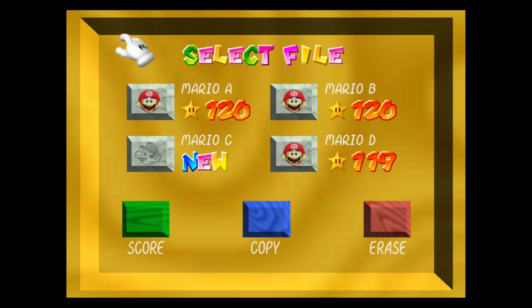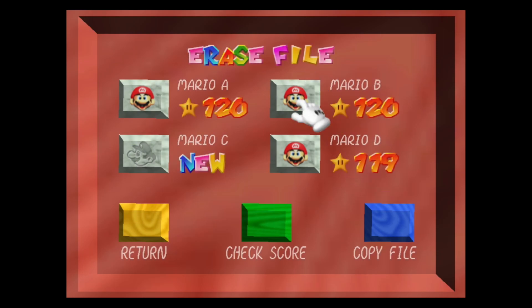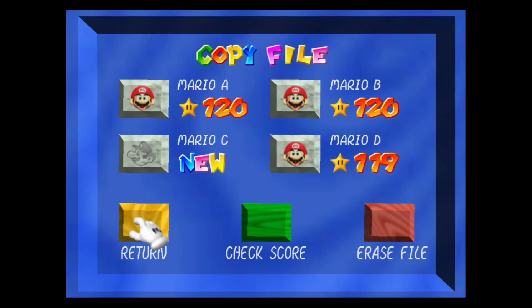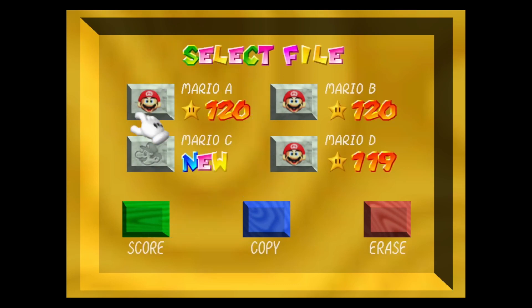Okay, this is the select file screen. I showed this off at the very start of the Let's Play, but I never showed it off again. I also want to show off all the functionalities, such as erasing a file and copying a file. A little insight into my Let's Play process: I always loaded Mario A, but I saved Mario B and Mario D as backup files. Whenever I finished recording an episode, I'd save it to Mario B, record the next one, save it to Mario D, and then the third one would go back over Mario B — so I always had a staggered save in case something went wrong.